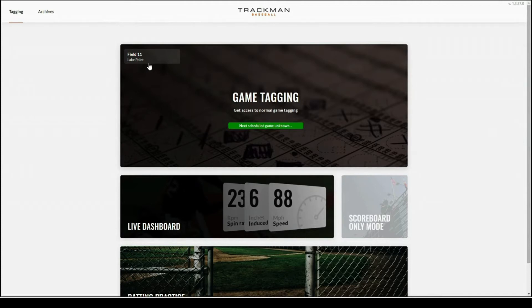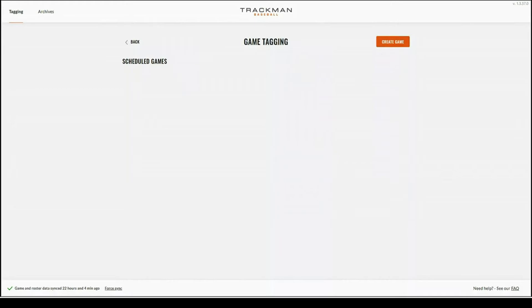When you first open the tagging page, the top option will display a large box labeled game tagging. Before you start the game, you'll want to verify in the top left hand corner of this box that it displays the correct field name.